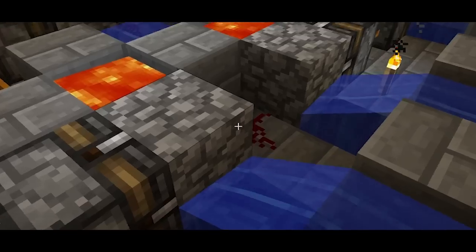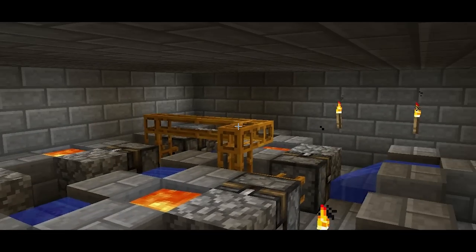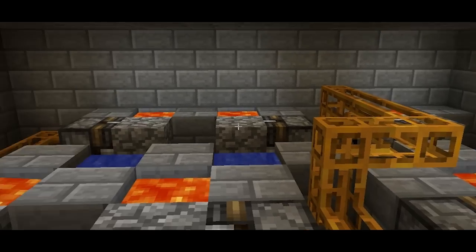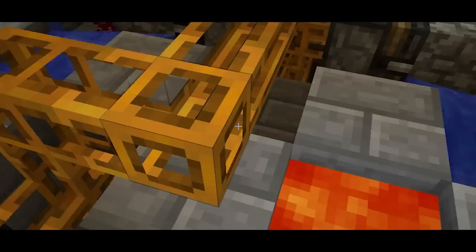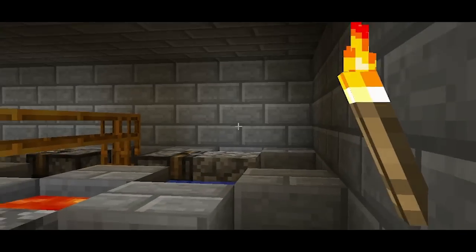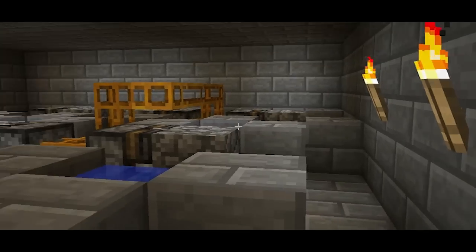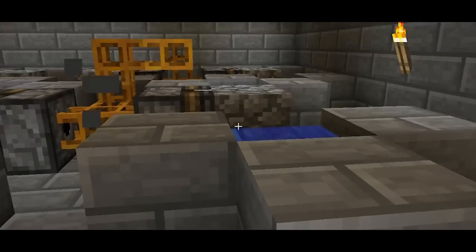I will have to do another video where I show everyone my plans for the new cobblestone generators. Right now there are 6 in this room. What I'm planning on doing is probably 11 at first — maybe 9, I haven't decided yet. And they will take up a much smaller part of the room, being a more compact version that can be expanded easier without using up a lot of space.